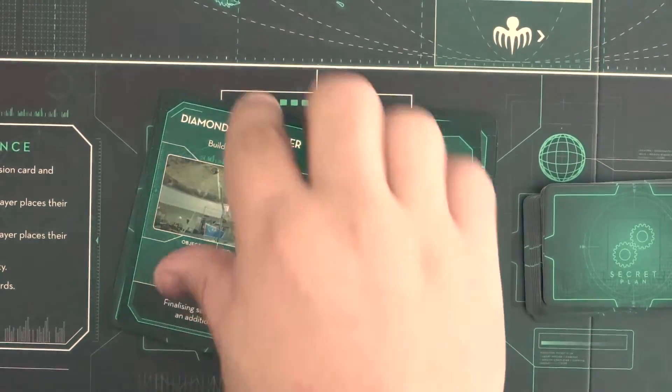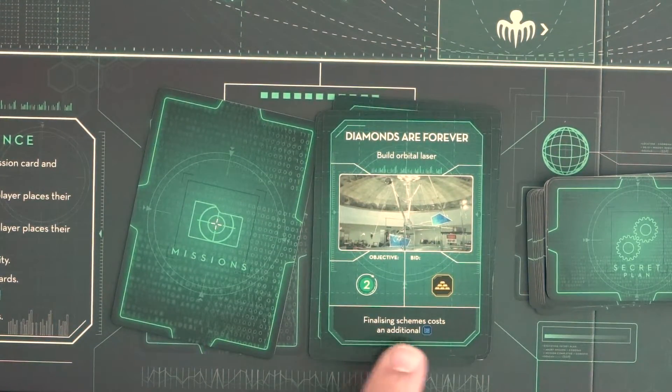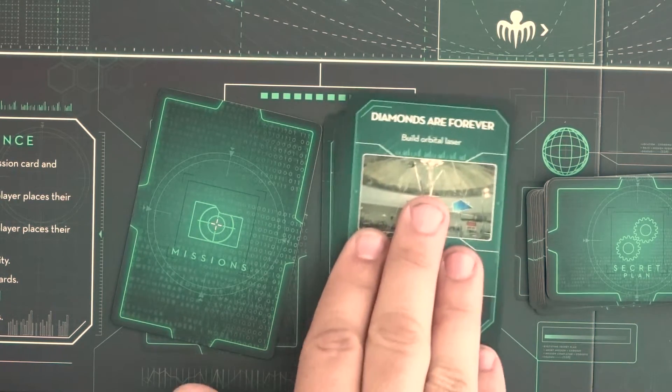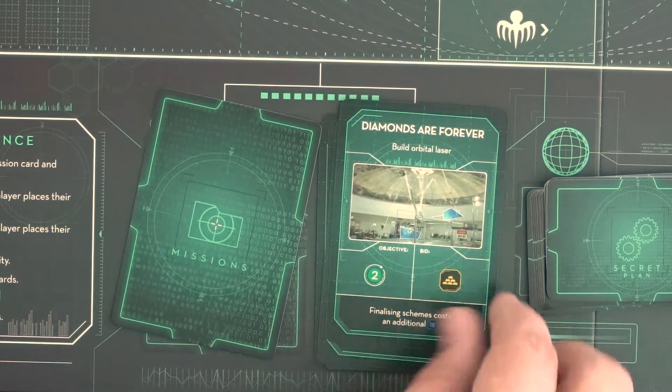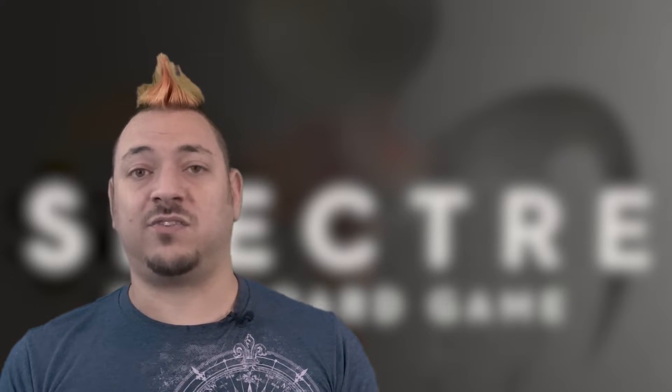You can now move the current mission card to the discard pile next to the deck. Remember to enforce the failure penalty on the card if the mission failed — keeping it on the discard pile for the next round will help remind players of any ongoing penalty that applies.